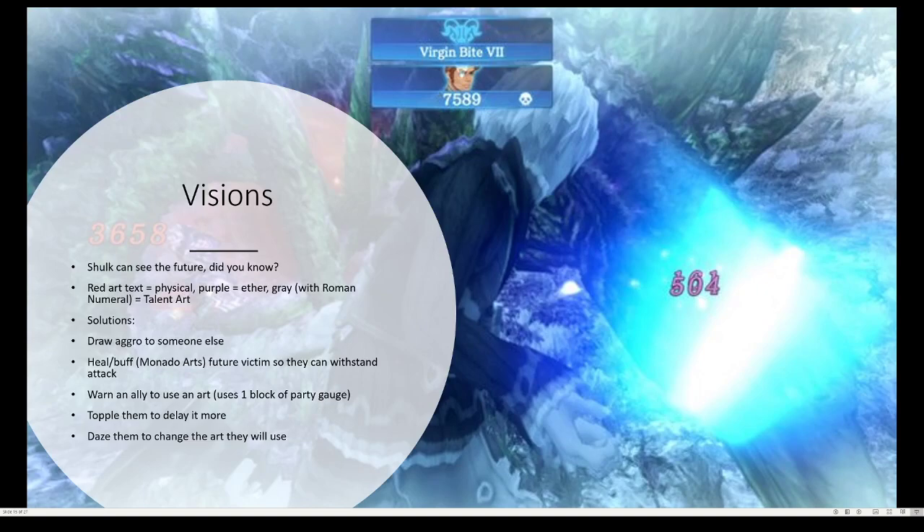Now we'll talk about Visions. In case you didn't know, Shulk can see the future. So with Visions, you're gonna see these two rectangles. The first rectangle is gonna have the enemy and the name of the art it's gonna use. In this case I was fighting a regular enemy so he doesn't get a special picture, and this is the name of the art he was using: Virgin Bite 7. If this art was in red text, it would be a physical art, and if it was purple, it would be an Aether art. But since it's grey, it's a Talon art, meaning you'd want to use Monado's Shield on it.